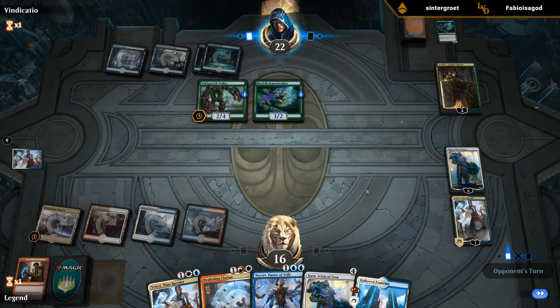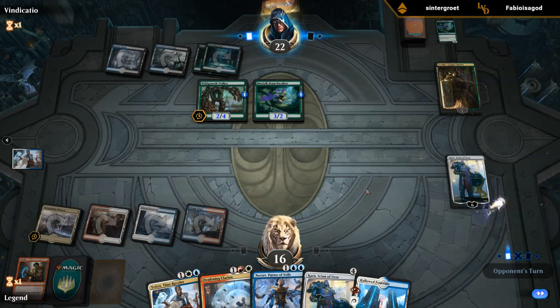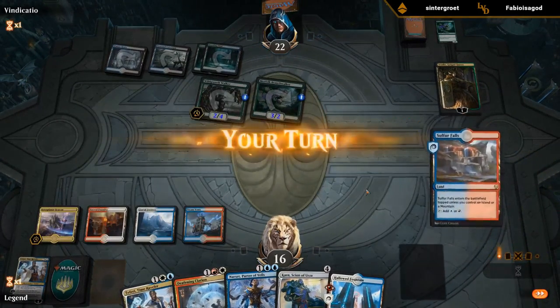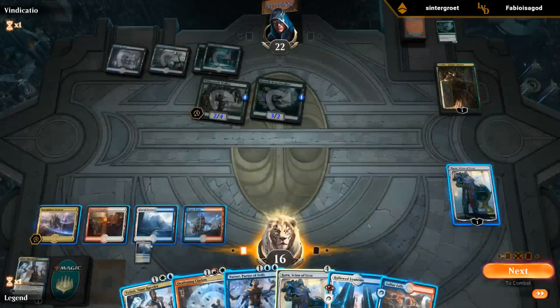Not sure if we can set that up here. Vraska just minuses on Teferi — that's good because it means Vraska won't be able to minus this turn. Nothing we want to get back with Karn, so we'll plus.